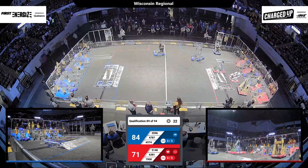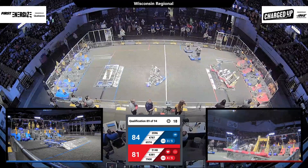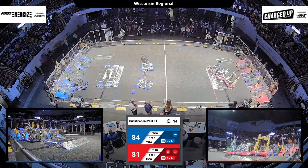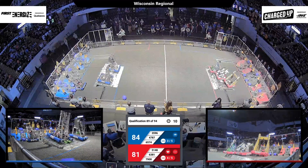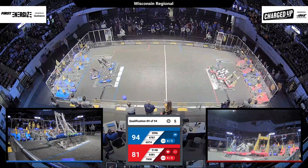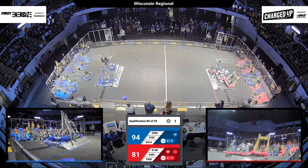We're heading into the end game period and teams are heading out to those charging stations. First up seems to be Trial and Terror for the red alliance — two robots hanging off either side, and it's engaged. All three docked and engaged for the red alliance. Blue alliance is looking to match that — they have two robots. Will they be able to secure a third? They're working hard, but it looks like they're going to have to settle with two as the match ends.